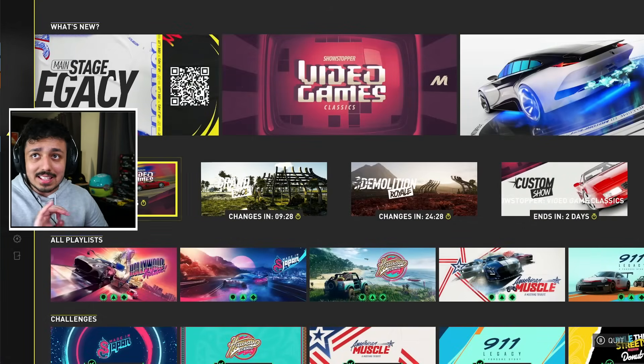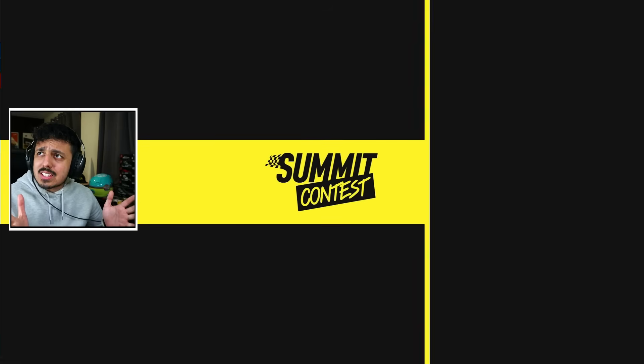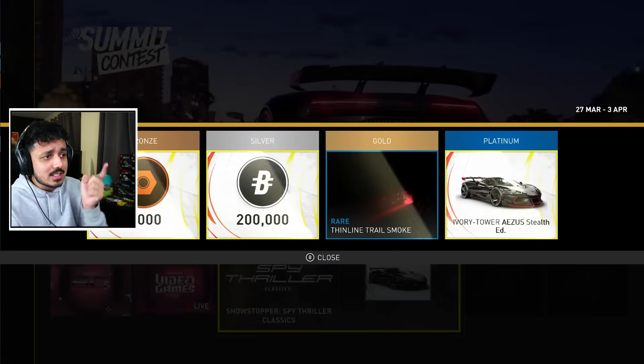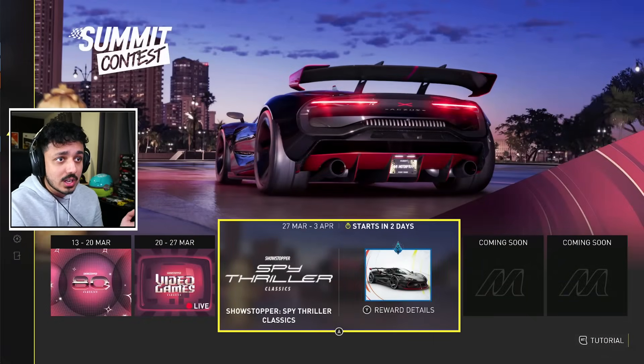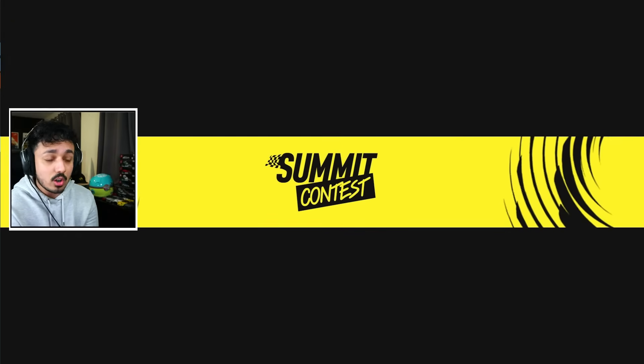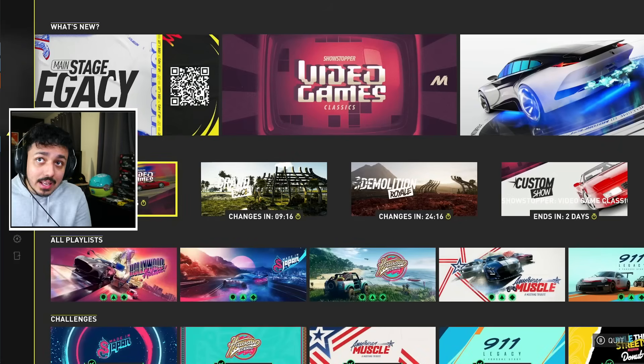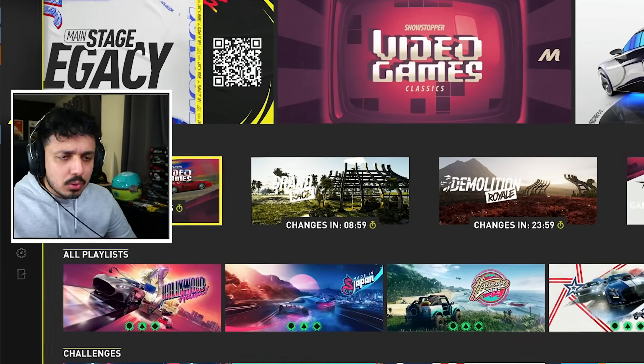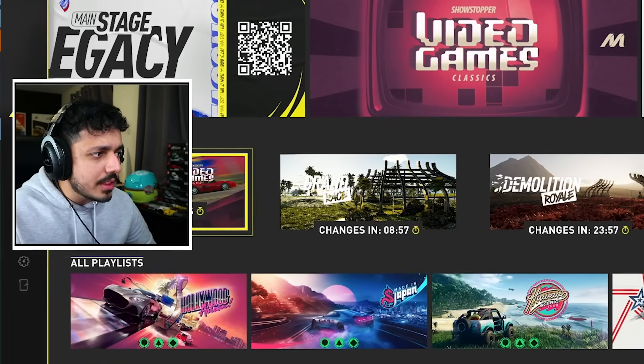The Toyota GR86 gets added in two weeks. This Wednesday we get the Stealth Edition, and then the week after we get not only the Integra, not only the Gladiator, not only a brand new main stage, but also the Toyota GR86. But those are pretty immediate - there are other issues.